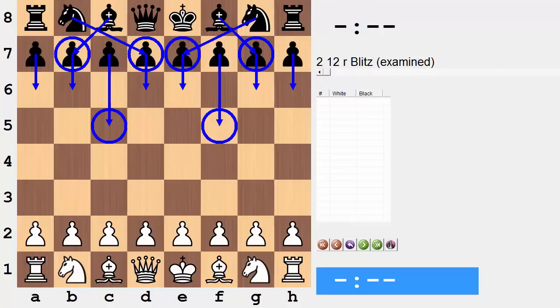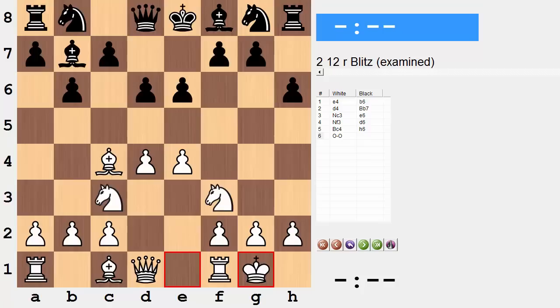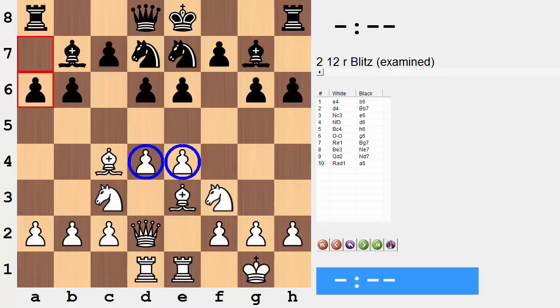What I'm going to show you is first a setup that is not effective. We'll see why exactly that is the case in order to better understand this opening. And then I will of course suggest a setup that will be effective — one that will by force open up the position to our benefit, to the benefit of our better positioned pieces. This first setup I'm showing is one that may look appealing, but it's just not going to be effective against the hippopotamus defense.